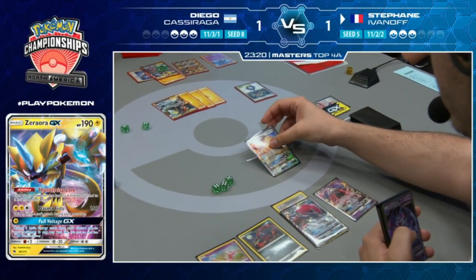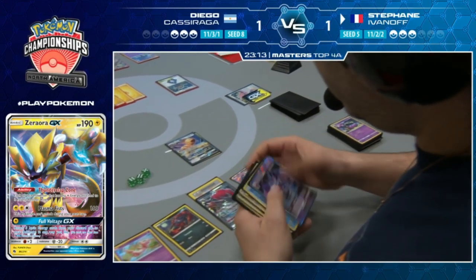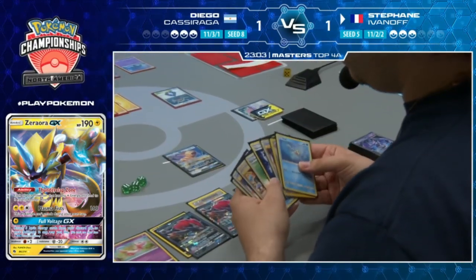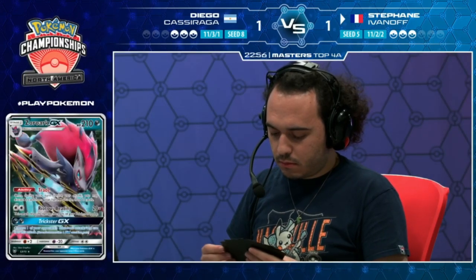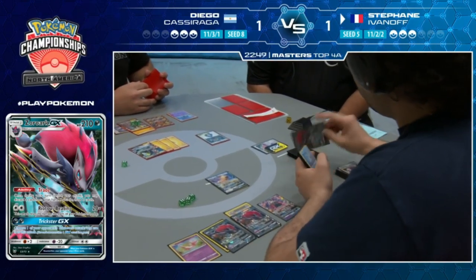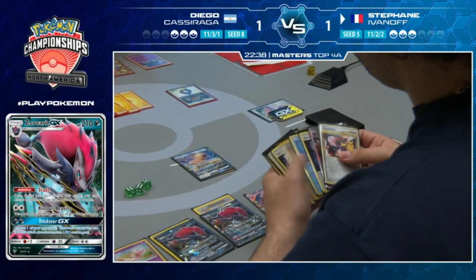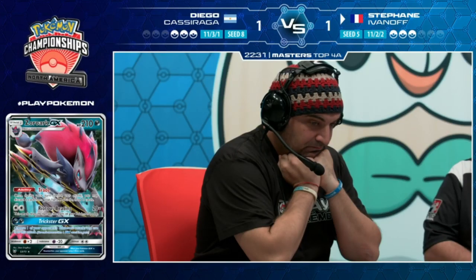Stefan's trade setup - he top-decks a Seal, can trade and then communicate. Trade discarding the Seal draws two, finds a second Zoroark GX. Stefan should have enough Pokemon in the discard pile to one-shot Tapu Koko. He might have so many that he doesn't even care about discarding the Seal. Stefan has two Triple Acceleration Energies - one was in the Prize cards.